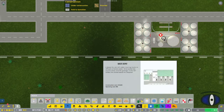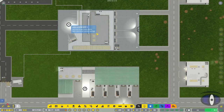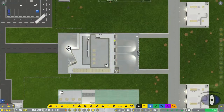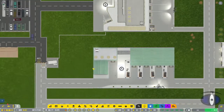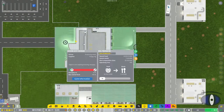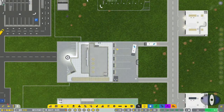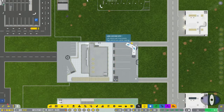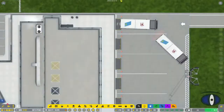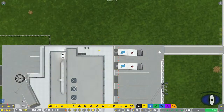Next we have the catering and waste depots, which are mostly passively running. The waste depot needs a service entrance for trash removal and has four drop-offs for trash trucks from the planes. The food or catering depot needs a public entrance on one side and has five pickup points for food trucks. If you look closely, you can actually see the trays of food being moved into the trucks on conveyor belts.